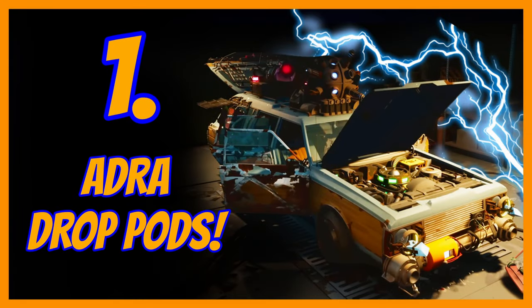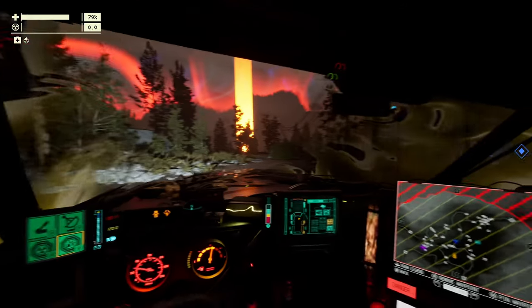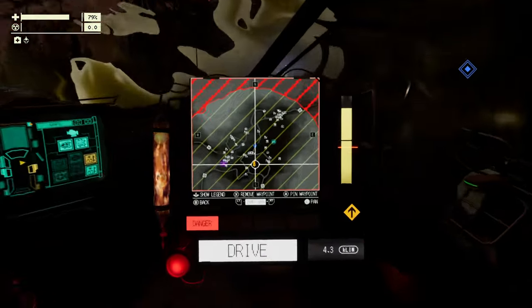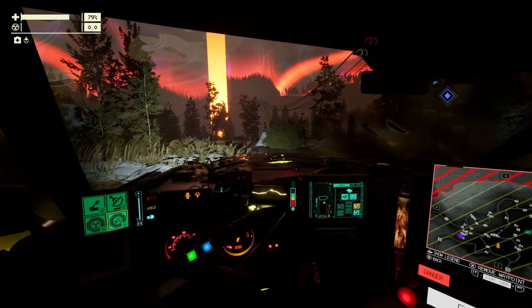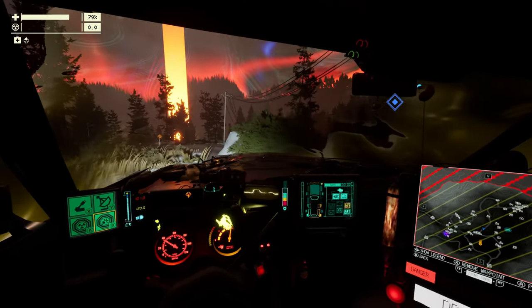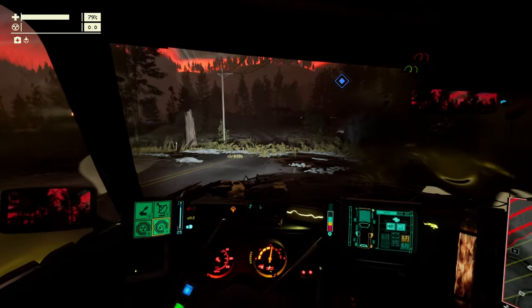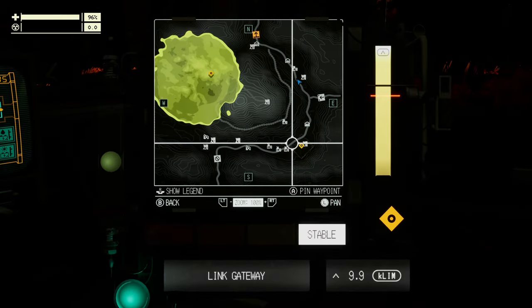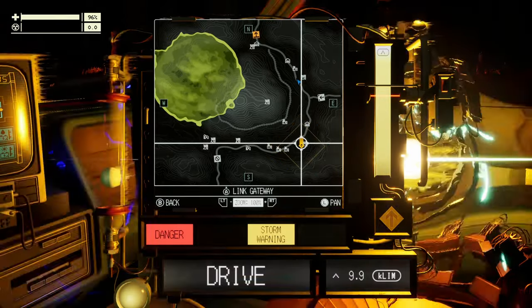Drop pods. These are brilliant things that get parachuted in when everything's going to hell in a handcart. You'll see them as purple triangles that arrive on the map when it goes yellow. When the storm is enclosing, that's when you start seeing these drop pods arriving. It doesn't happen every single time, but it does happen quite often. I've tested it from when you summon the storm yourself, or from a naturally occurring storm that happens when you get the siren blaring out.